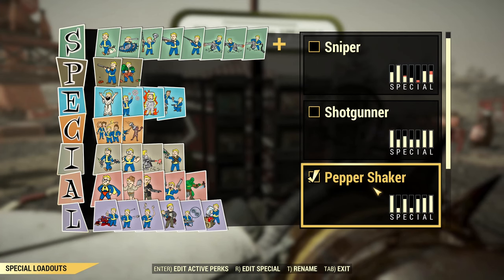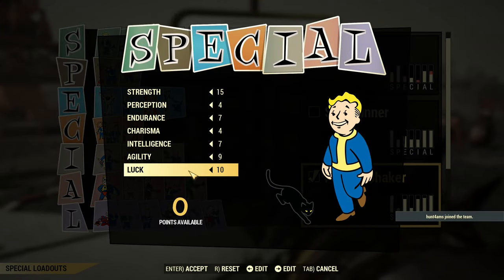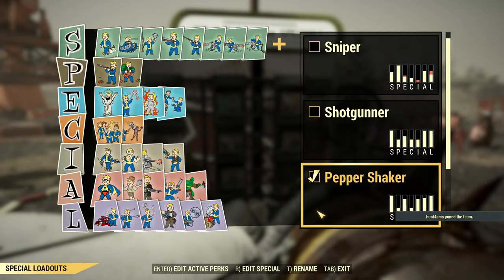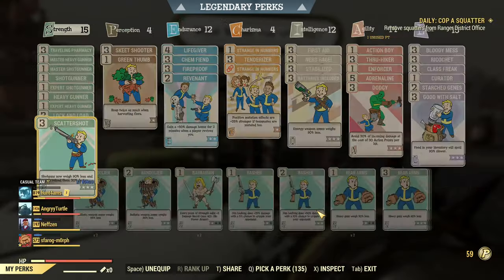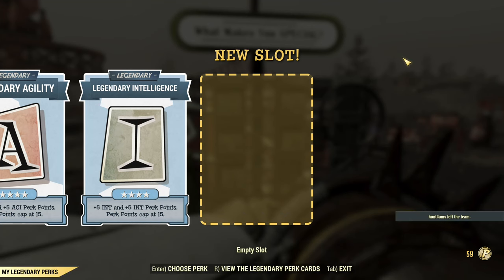That's my Peppa Shaker loadout for the special before application of legendary perks. It is a high level build if you want to include everything, due to the dual nature of it, so it's hard to reduce the amount of perks.